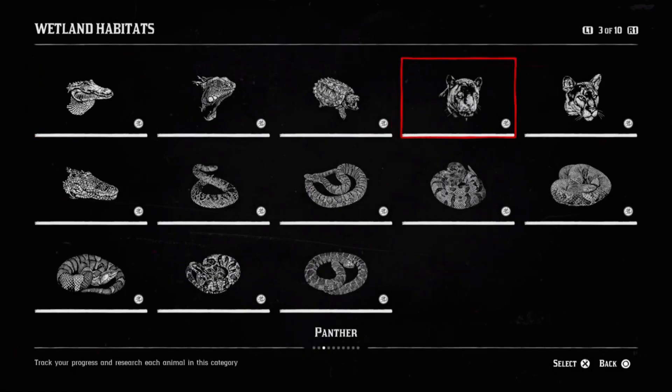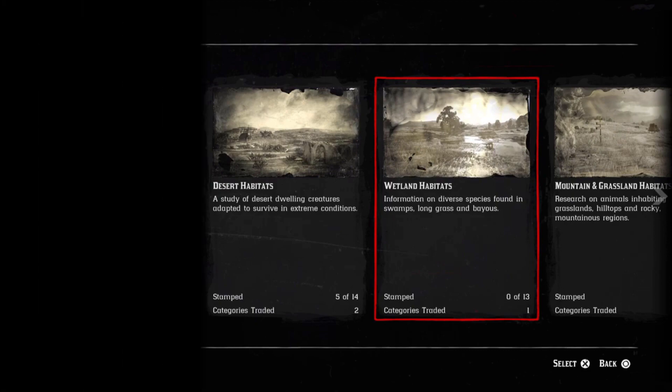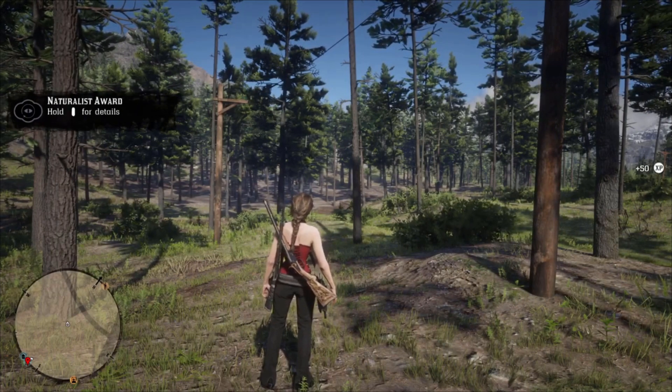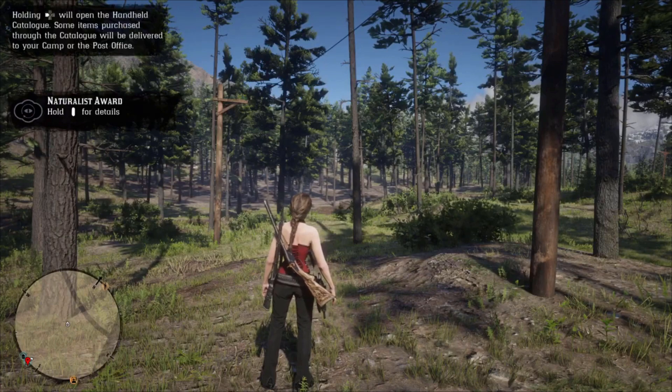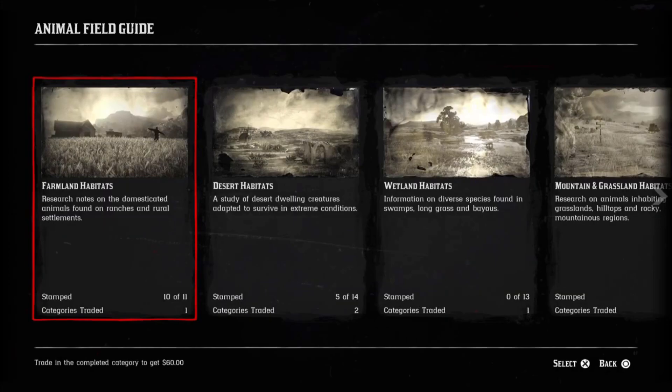To turn in a completed collection you need to have a stamp for each animal in that category and then press square to turn it in. Naturalist is definitely not a good role for making money — for example, you only get $110 for the wetland animals collection and you needed to get samples of 13 animals, some of which are more rare than others. You can get a decent payout for turning in a completed legendary animal collection, but it takes time, so there are better ways in the game to make money if that's your goal.